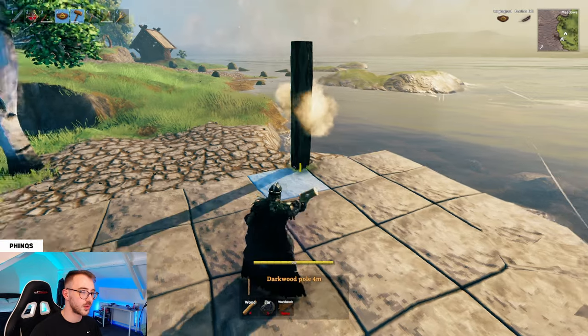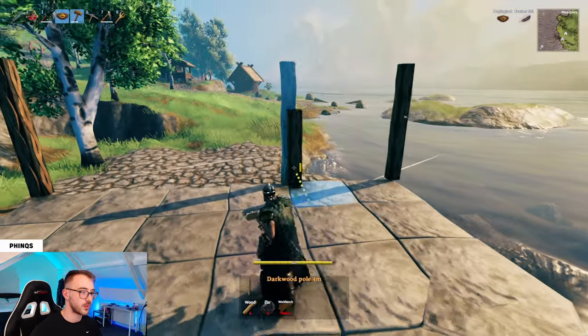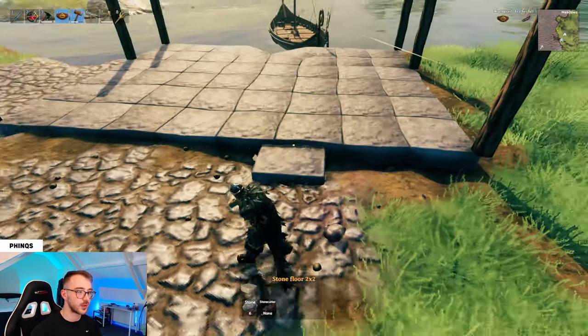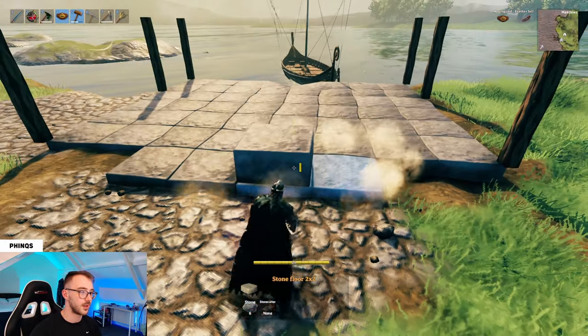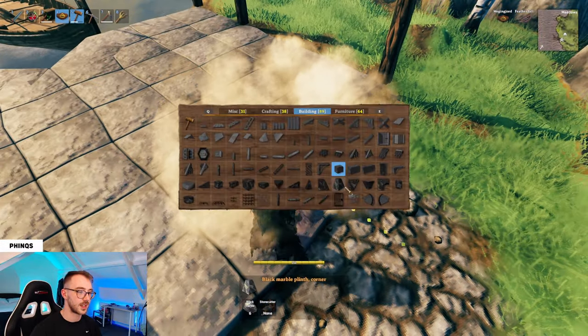Next up we're going to do our columns for the boathouse. Go ahead and put one in each corner and also one two from the back, then do the same on the other side. We're then going to build our entrance, so place down four stone blocks at the front of the structure and then grab the stone floor one by one and place one on either side.